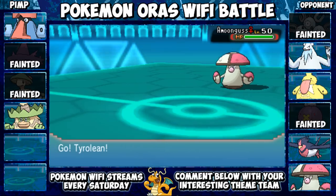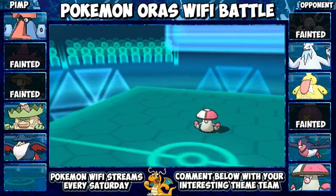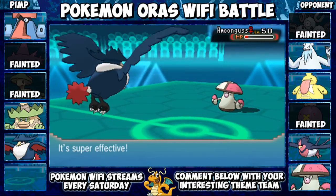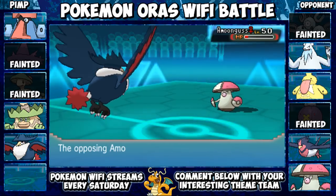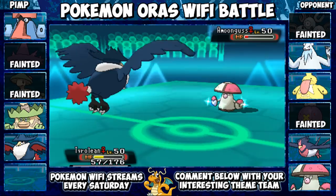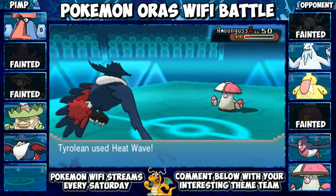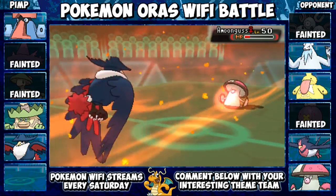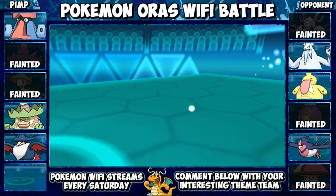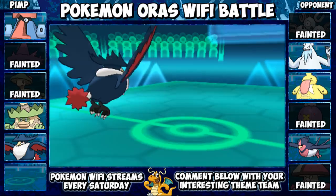Now I've got my Honchkrow here. Tyrolian is the name for that hat — you know, the long hat with a little feather on it, you see it quite a lot in old movies. It lives my Brave Bird. Unfortunately they're gonna Clear Smog me — it does a little bit of damage, stats removed, doesn't really matter. If it had Sludge Bomb that would have nearly taken me out. This is a mixed Honchkrow set — I've got a mix of special and normal physical attacks. I thought Heat Wave would be handy on it. So I've got Moxie up, and this thing snowballs so fast. I've got Sucker Punch as well.